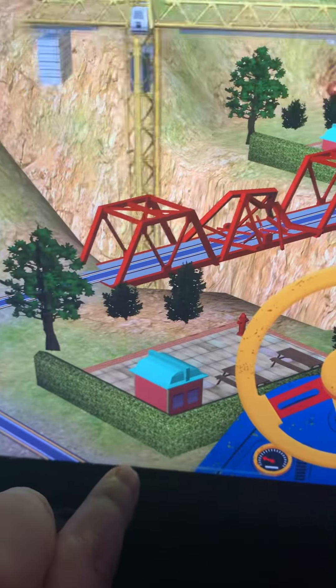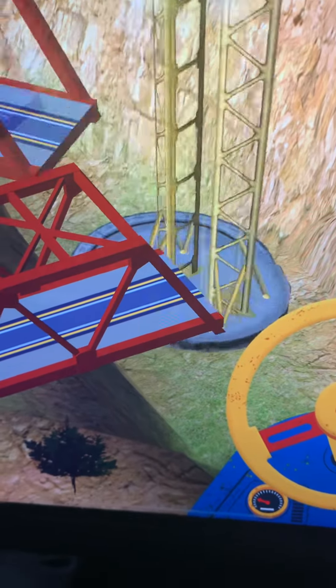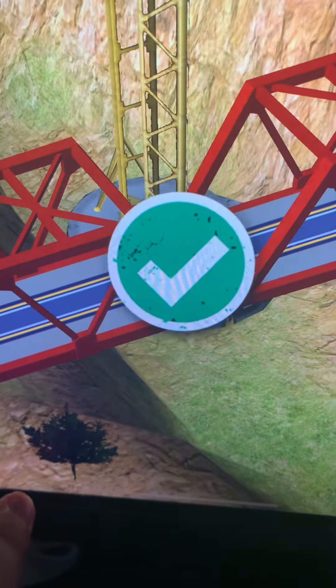Chugger-neers need your help. Use the mega-chug crane to fix the bridge. Solid work, chugger-neer. Now, spin the wheel again to lower the new piece and... Great teamwork!